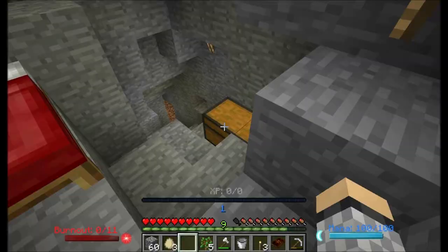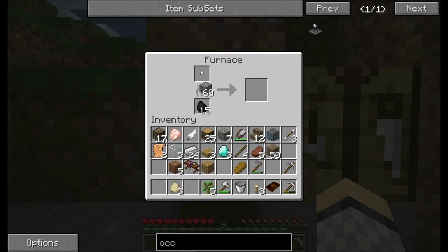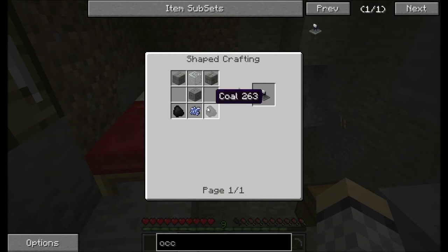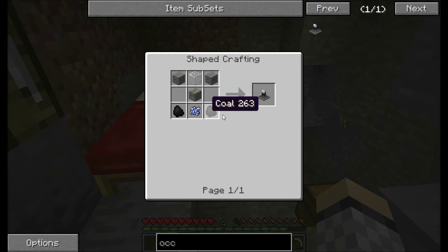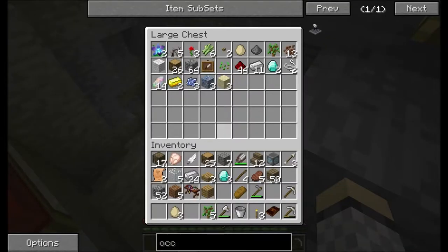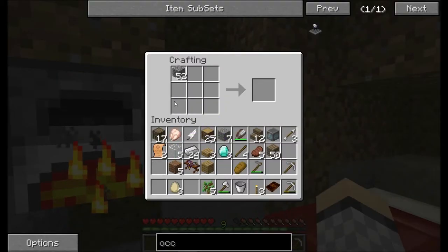Now, the Arcane Compendium doesn't tell you until after you actually craft it how to make it. I'm pretty sure we need smooth stone to make some stone bricks. We need some stone bricks — we have some coal and some glass, but we need one more glass. We'll go ahead and make a second furnace for some more efficiency.